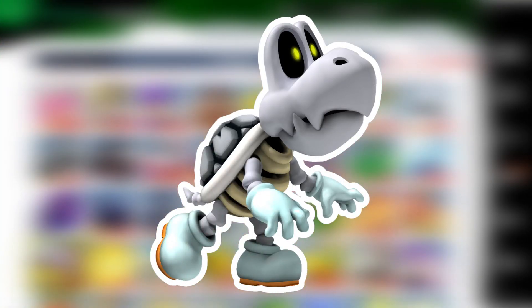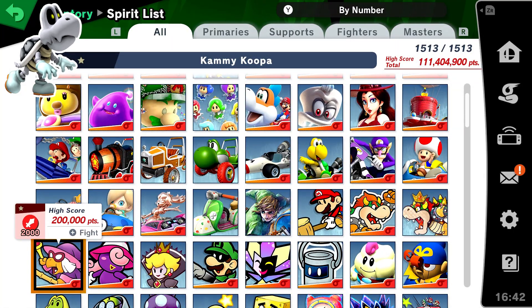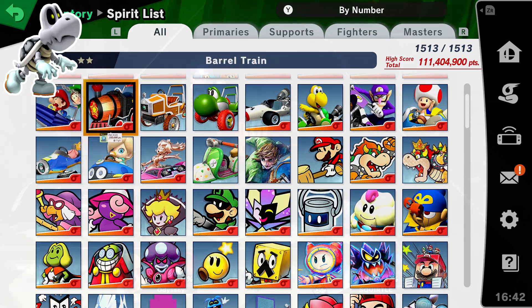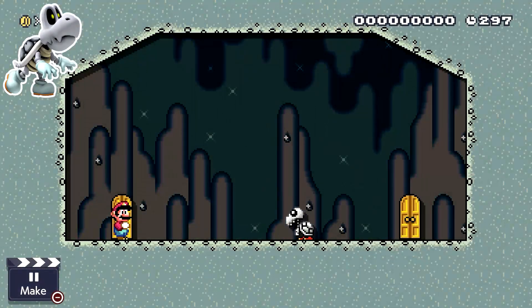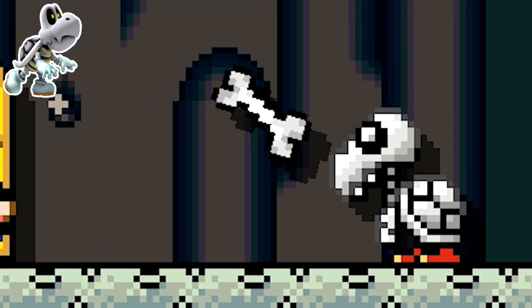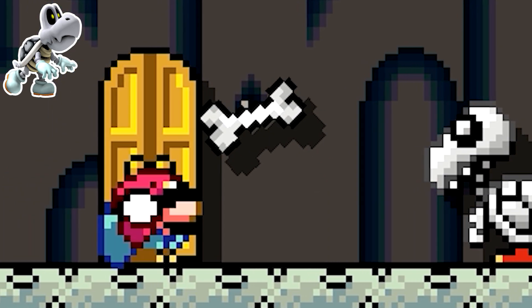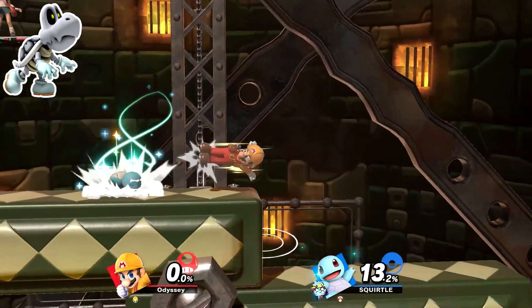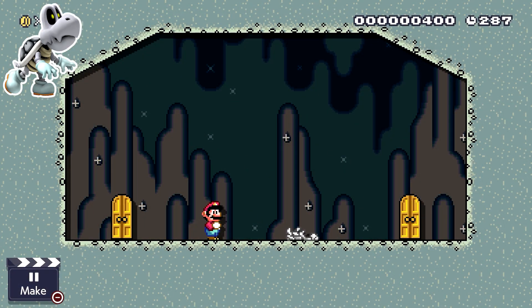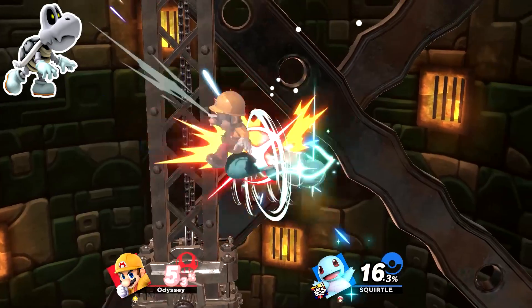Now it's time for the one we've all been waiting for — Dry Bones. He doesn't have a spirit in Smash Ultimate. Since he's another turtle, White Squirtle will be used to represent him. He'll also spawn in with a boomerang to reference the bones Dry Bones can throw in the Mario World game style. The Squirtle will also Auto-Heal to reference Dry Bones' ability to revive himself upon getting hit. The stage would be the tower variant of Mushroom Kingdom U, since Dry Bones are generally found in towers, and this would be an advanced spirit.